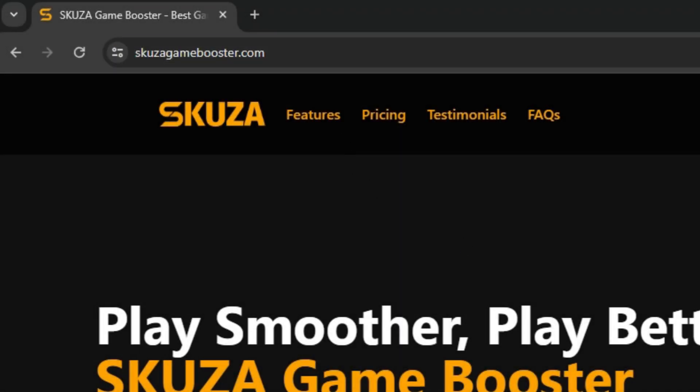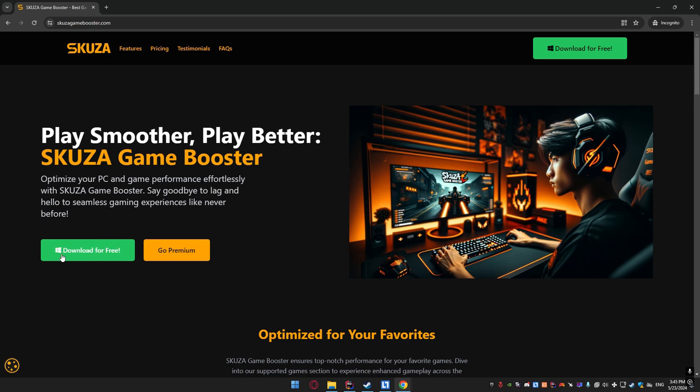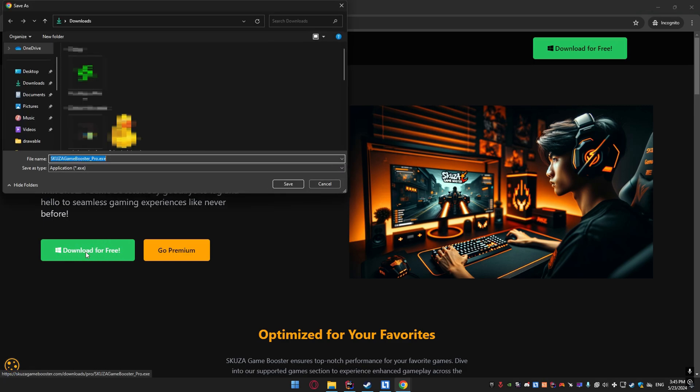First things first, we need to download Skuza Game Booster. Open your web browser and go to skuzagamebooster.com. Click on the download for free button to get the app for free.